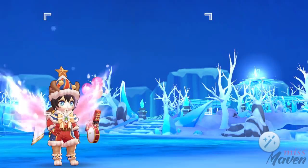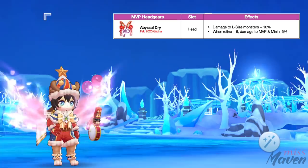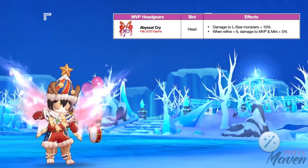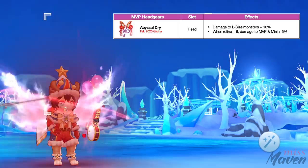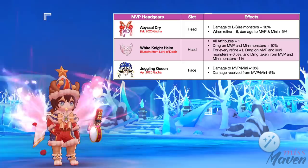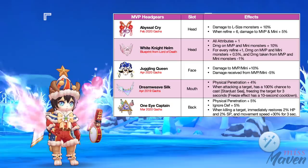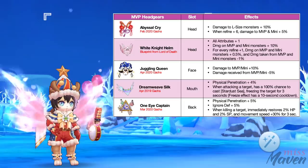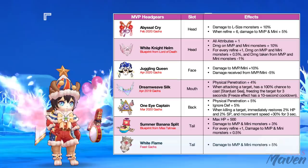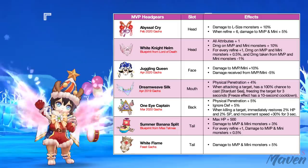Lastly, for the headgears, you may use those I've suggested in my farming video, or you can use the following headgears which I think are better against boss monsters. For the head, the best in slot for farming and MVP build is a plus 6 abyssal cry due to its ability to easily activate the insight effect of Minora's card. It also gives plus 5% damage to minis and MVPs at plus 6 refinement. An alternative is White Night Helm which gives bonus damage against MVPs and minis. For the face, the best in slot is Juggling Queen from this month's headwear gacha since it gives plus 10% damage to MVPs and minis. For the mouth, you may use Dreamweave Silk for plus 4% physical penetration. For the back, you may use One Eye Captain for plus 5% physical penetration and plus 5% ignore death. And lastly, for the tail, you may use a high refine Summer Banana Split or White Flame from the feast gacha. These are just the most recommended headgears; you may also opt to use other headgears I've suggested in the ranged physical attack farming video.